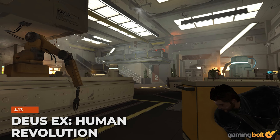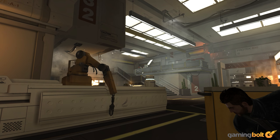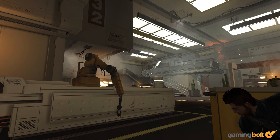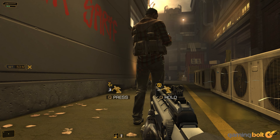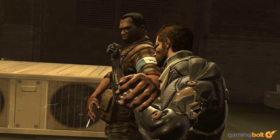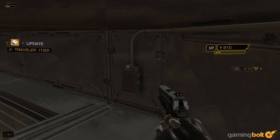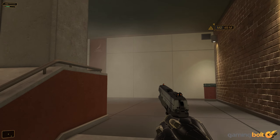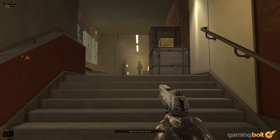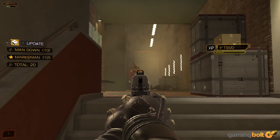Though a blend of action RPG, stealth, immersive sim, and FPS elements, Deus Ex: Human Revolution channeled the essence of corporate espionage and conspiracies. As Adam Jensen, players begin by thwarting an attack on Sarif Industries by the Tyrants to unravel the mystery of the Illuminati. You never know who to trust, and the sheer amount of ways to complete missions ensures different paths for all players.